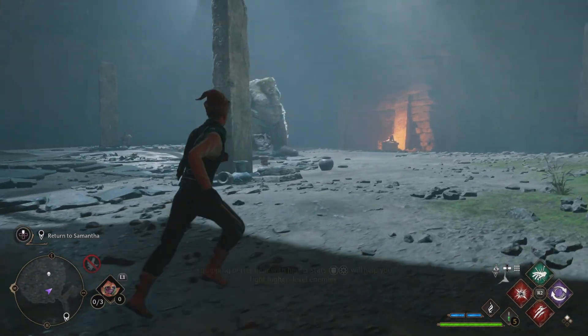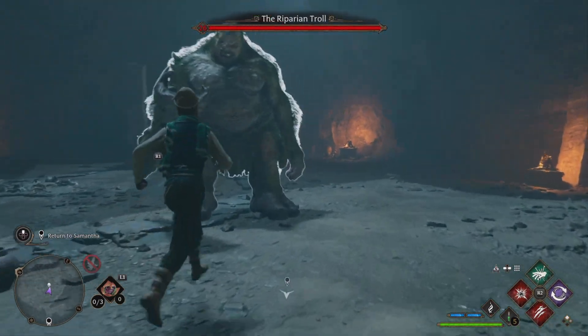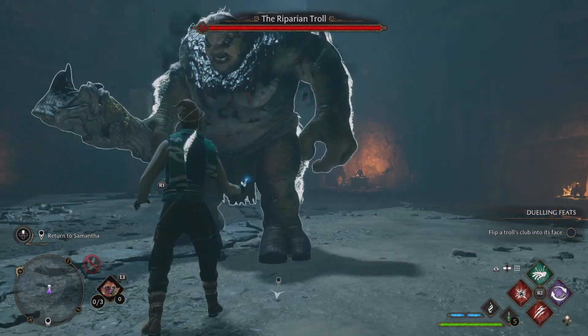To flip a troll's club into its face, you need to cast Flipendo as soon as the club hits the ground. Let's see how many times I can do it on this troll and kill him with his own club.